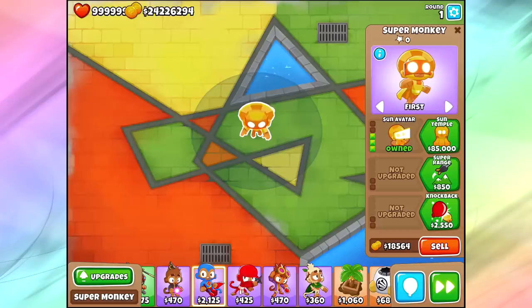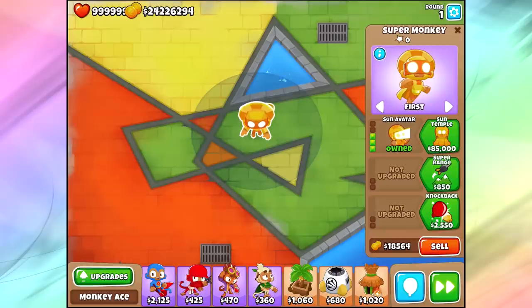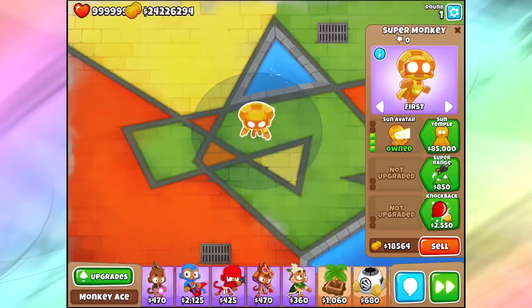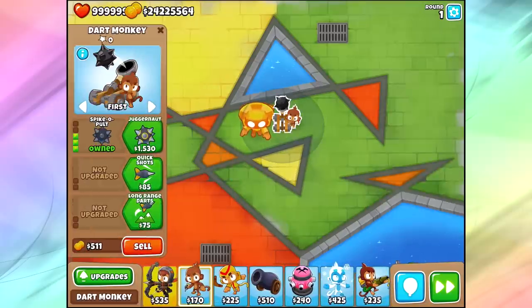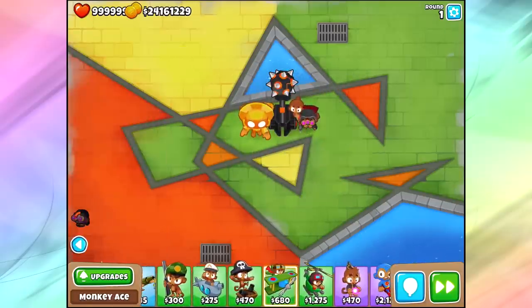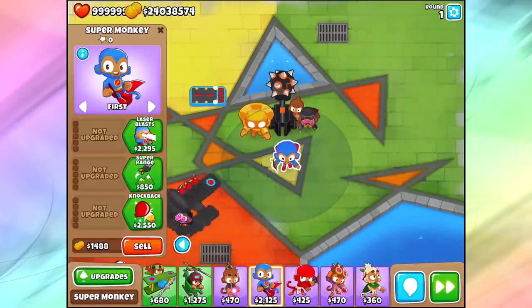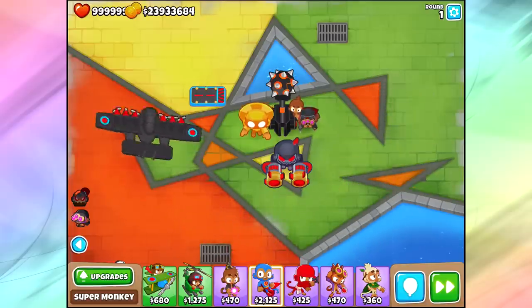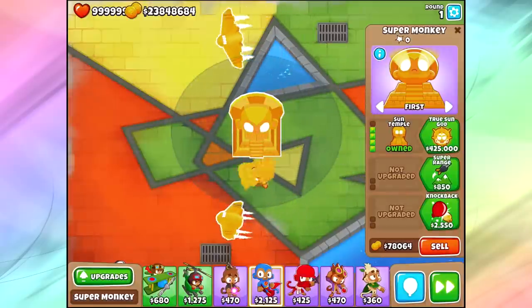Moving up to a Sun Temple, what you can do is get three out of the four different types of towers — you can pick between primaries, militaries, magics, and support — put three different tower types inside, $50,000 of each of those types, and upgrade it. I'm going to do what is supposed to be the max: $50,000 of primaries, $50,000 of militaries going with the Flying Fortress because it's easy, and for magic monkeys I'll overkill it a little with the Anti-Bloon. So this is $50,000 of each of primaries, militaries, and magic monkeys.